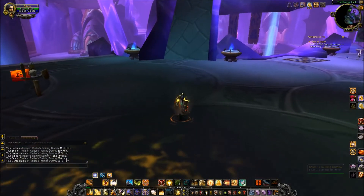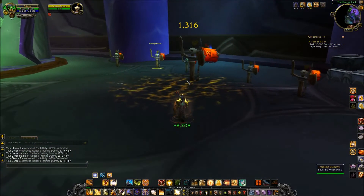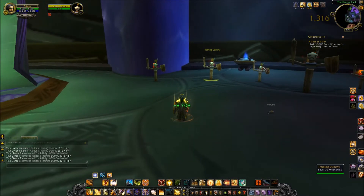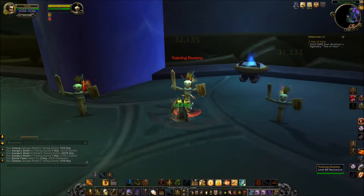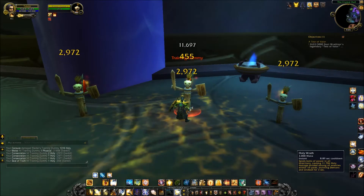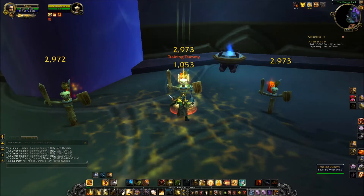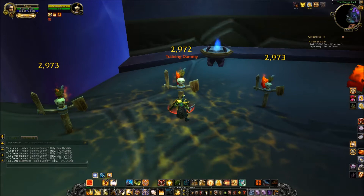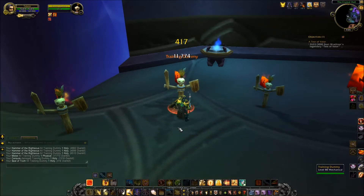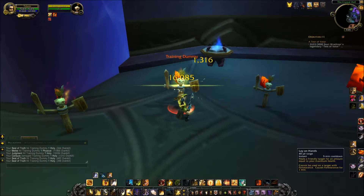The other ability you can use is Eternal Flame — or Holy Word, I believe is what it's called when it's not talented. That ability, the more Holy Power you have up to a maximum of three, it'll heal you for a certain amount, and that amount is buffed by your Mastery as well. Now let's move on to the level 80 target dummies to show you the multi-target rotation.